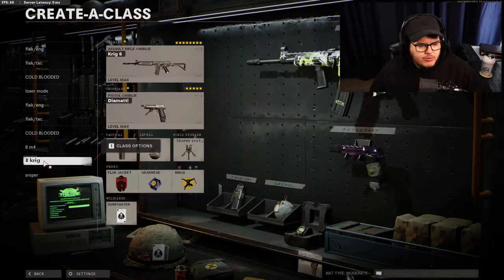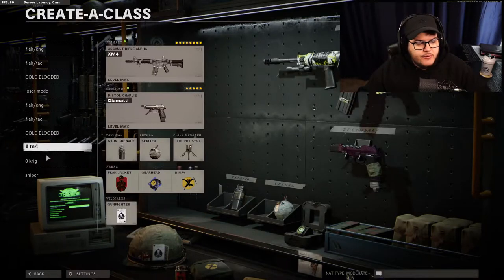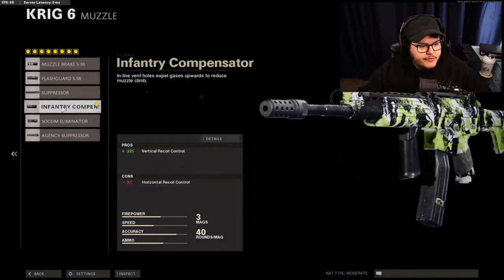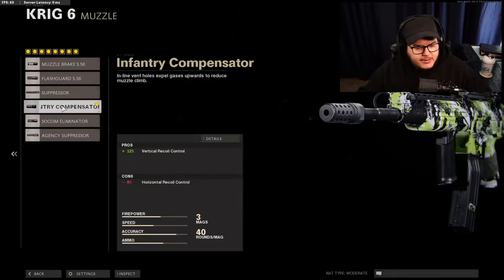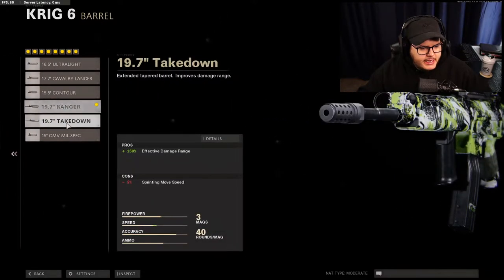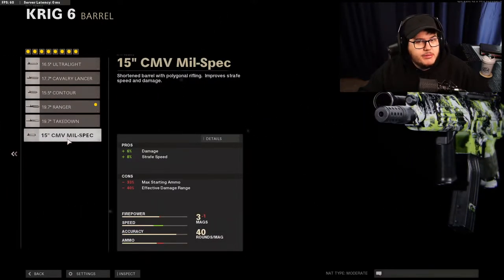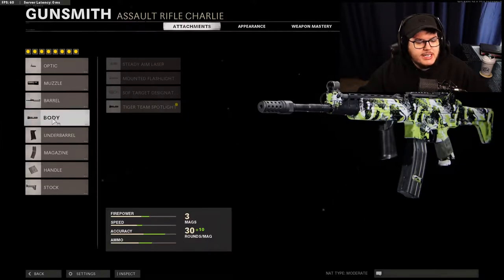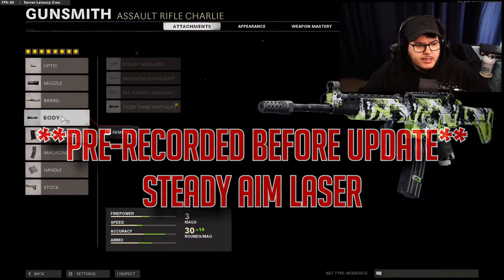I didn't do a Krig 6 with all the same class variants because the Krig 6 isn't really going to be used over the XM4 unless you're running gunfighter. If you're running perk greed you might as well run the XM4 because that's the all-around better gun, but the Krig 6 is the better long-range gun if you have all eight attachments. Here I have the infantry compensator, the ranger barrel - still have to decide if I want takedown or mil-spec - the tiger team spotlight, because that's broken. You definitely want tiger team not steady aim laser on the Krig 6 since you won't be in a lot of close quarter combat with it.